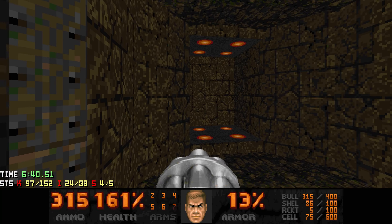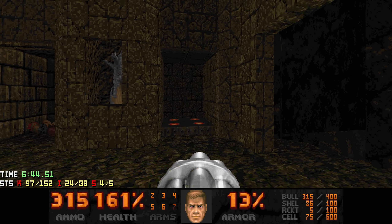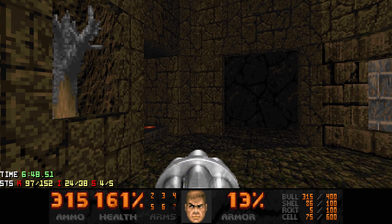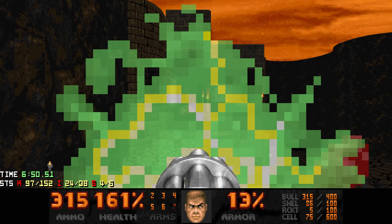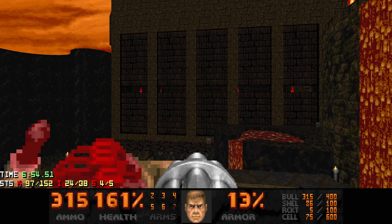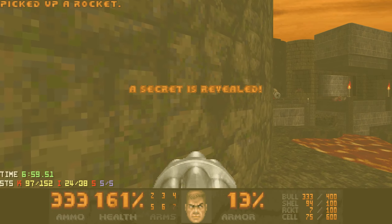The way to reach secret number five is by going through this teleporter, which brings you back up here. Then when you go through this teleporter - which wasn't there before, but the walls opened up - this brings you where the Mancubus was. And at first that might not seem special, but you can jump over there for secret number five.